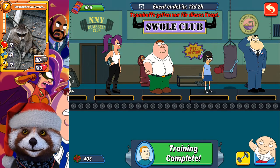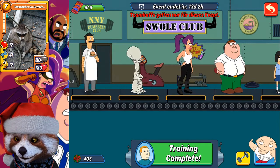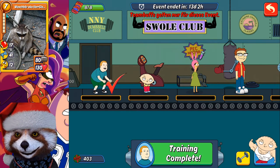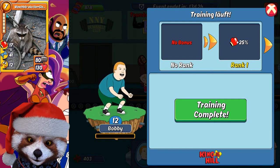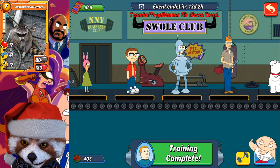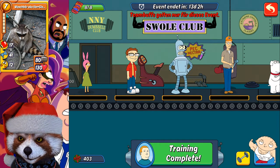To summarize: take the coins from your message, split them — first start with Bobby, then Bobby on rank two, then Gene, then Gene on rank two, until the coins are gone. Then make your first fight, earn coins, spend them in training, earn coins, spend them in training — keep repeating.